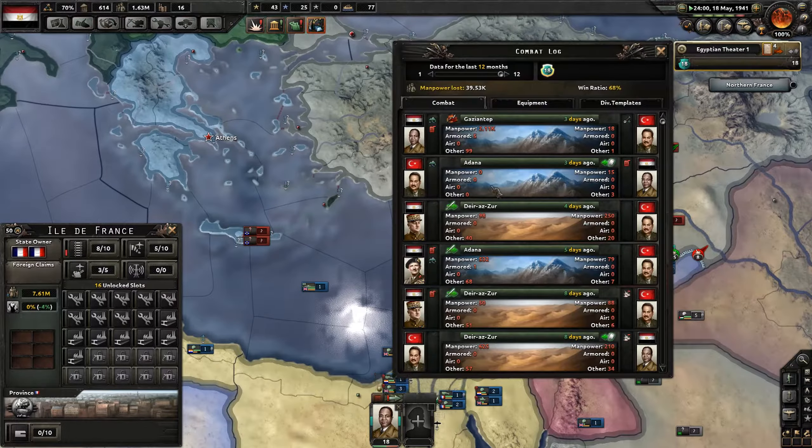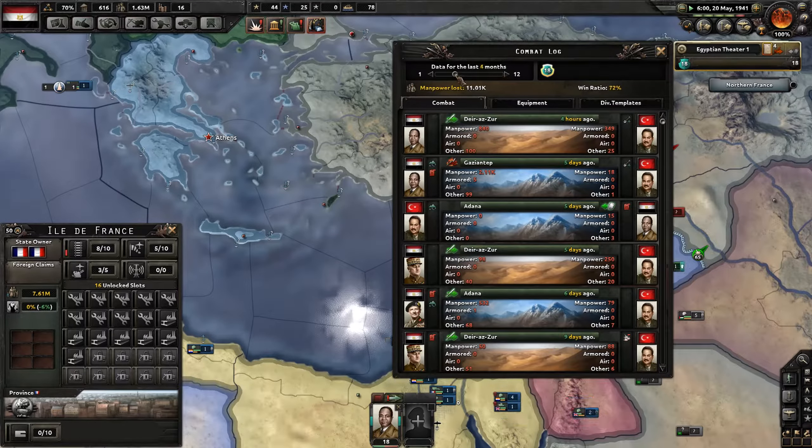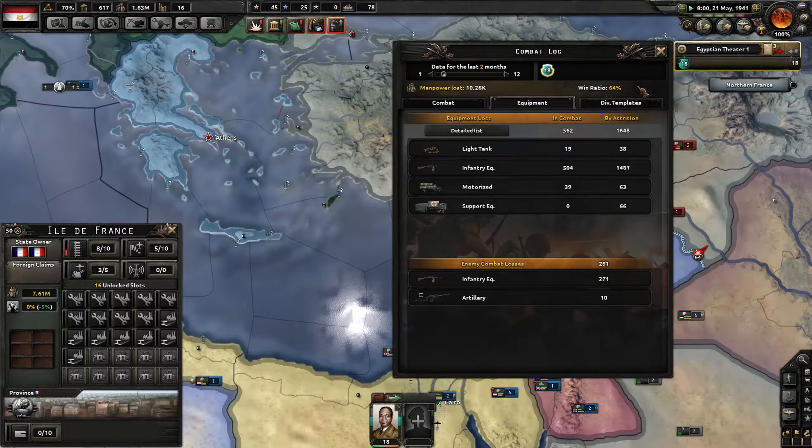Let's check the stats — lost 40,000 in the last 12 months. In the last two months, 10,000 troops with a win ratio of 68 percent — that's very nice, though we did lose a lot to attrition.